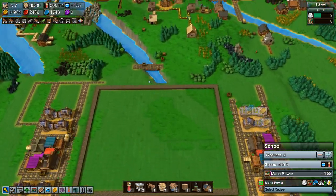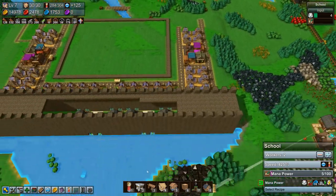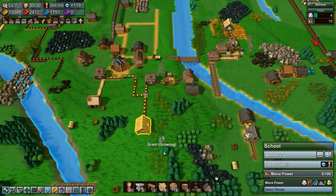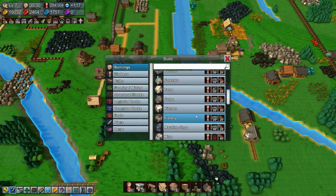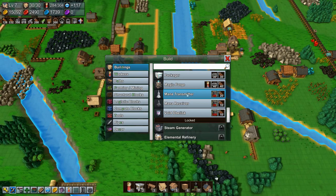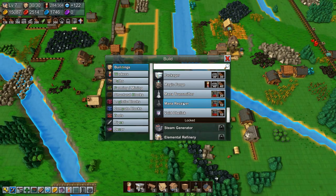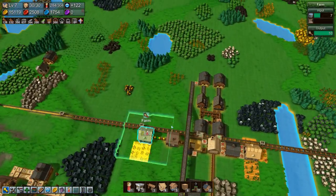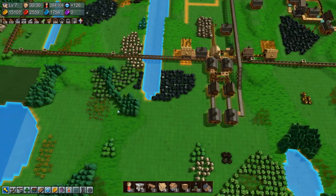All right, so we have some red coin income and we have research going on. Now we did unlock mana power — it unlocked the transmitter and receiver, but not the recharger. We need the recharger. Okay, that's a shame — we'll have to wait for that.